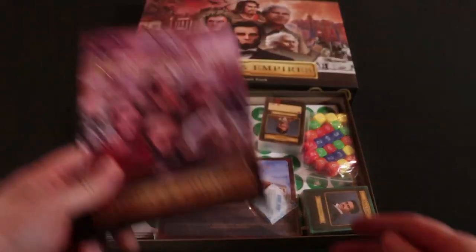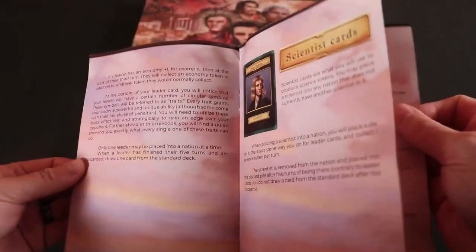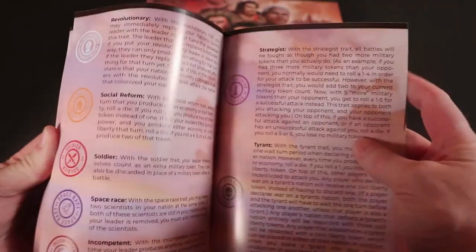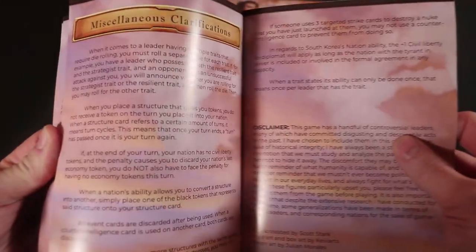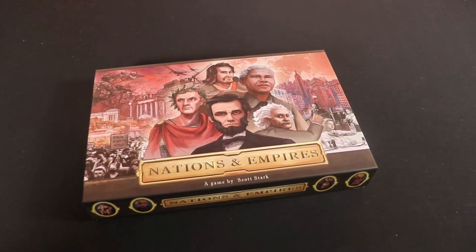Overall, you'll have fun with your leaders, building iconic structures, creating agreements with various players at the table, and choosing your strategy in the game. You might be a peaceful leader or perhaps you'll be a conqueror — the choice is yours. So that's how you re-box Nations and Empires.